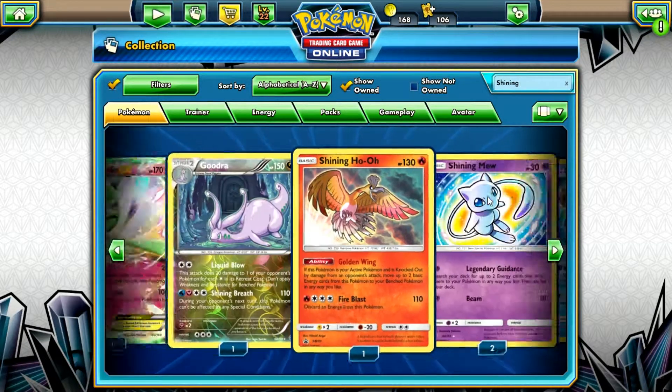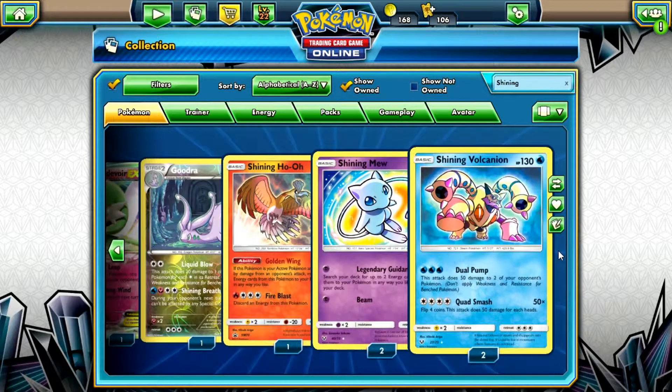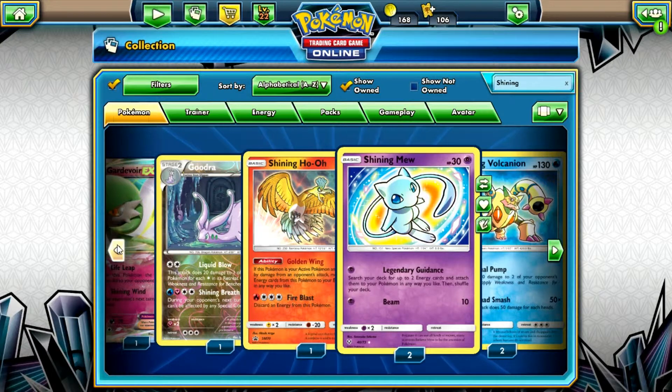Now I'm going to show you the Shining Ho-Oh — there it is. This came with the Elite Trainer Box. It has an ability called Golden Wing: if this Pokemon is your active Pokemon and is knocked out by damage from an opponent's attack, move up to two basic energy cards from this Pokemon to your benched Pokemon in any way you like. Fire Blast for 110 — discard an energy from this Pokemon. Not the best card in the world but not the worst either. I'm adding one to a real life deck. I got a few of these Shining Pokemon.